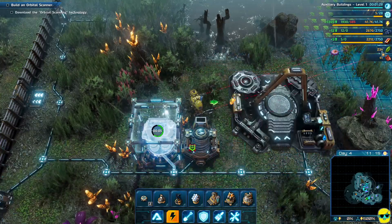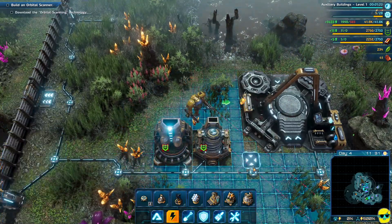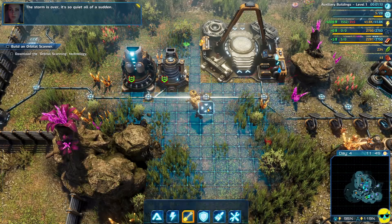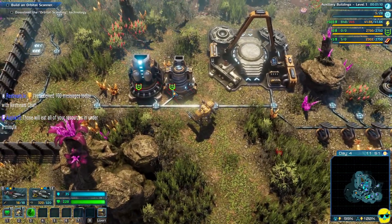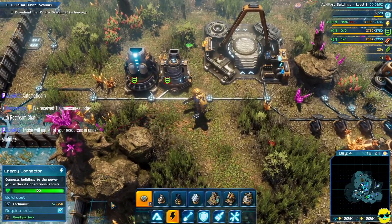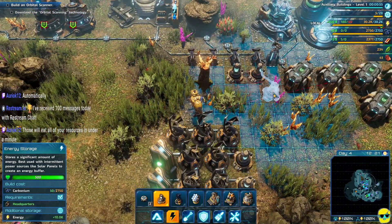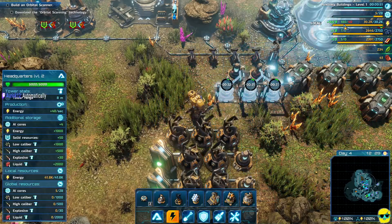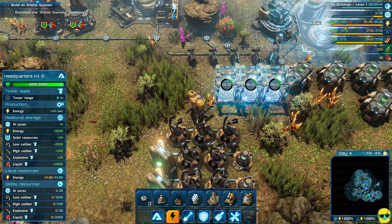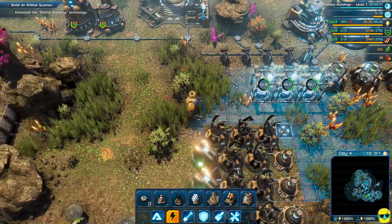Now does it automatically take the resources from my inventory for these, or how do I load these up? The storm is over — it's so quiet all of a sudden. They'll eat my resources in under a minute — it does it automatically, great, thank you. I'm going to go ahead and just build a little bit more energy storage around here. My energy is 40 per second — but how much do I have stored?